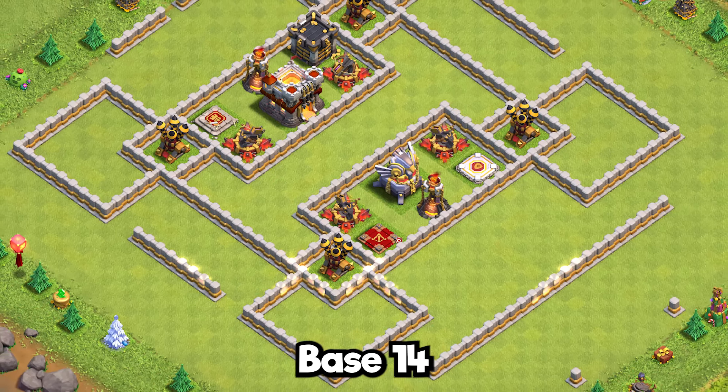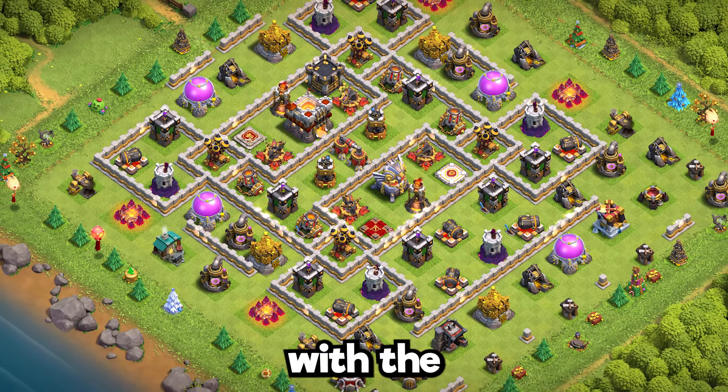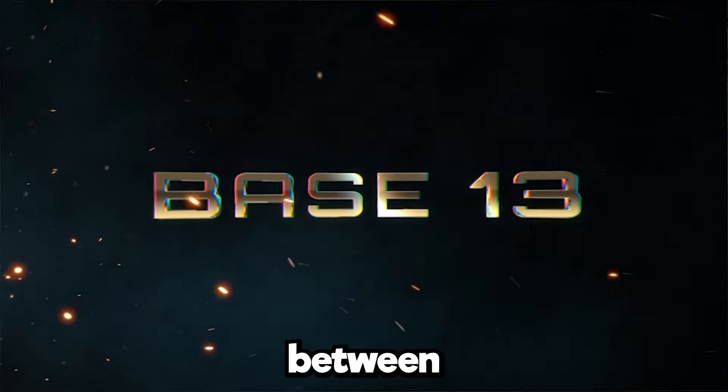Base 14: a different configuration of the trap design. This one is built against electro dragons, with single infernos and spaces between buildings.